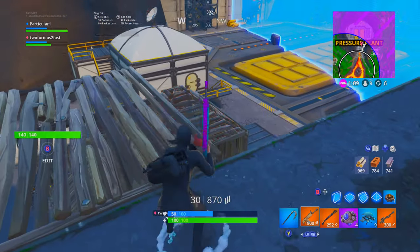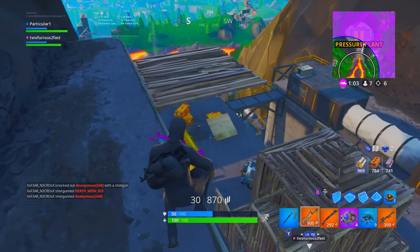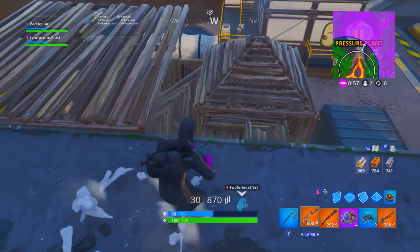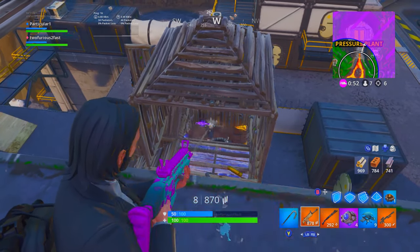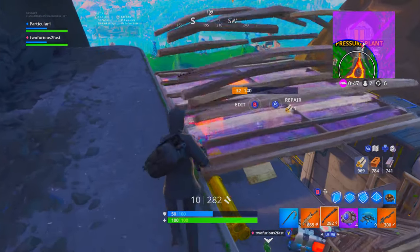The drum shotgun is available in uncommon which is grey, rare which is green, and then epic which is blue. It is available from chests and vending machines, so not floor loot, which is kind of weird but that could be changed. It is a fully automatic shotgun with a 12-round magazine. It deals 74, 76, and 78 damage, and 98, 102, and 106 headshot damage.